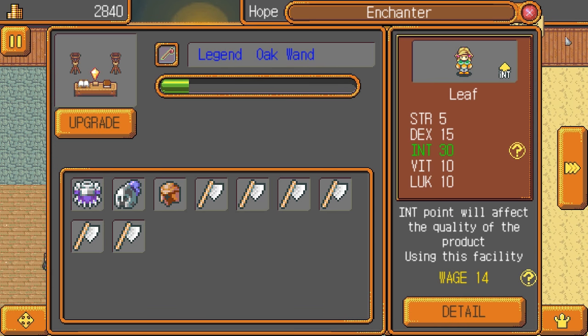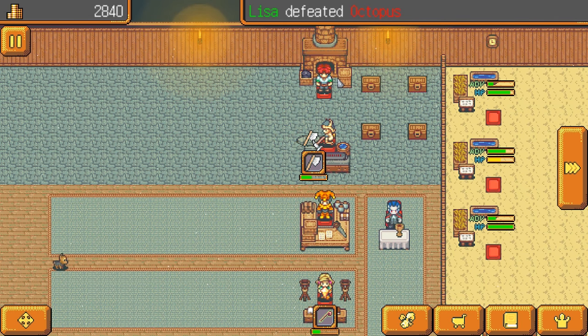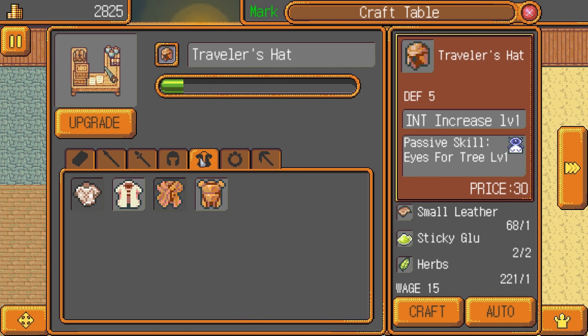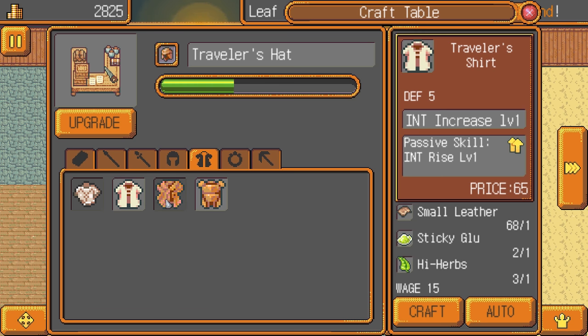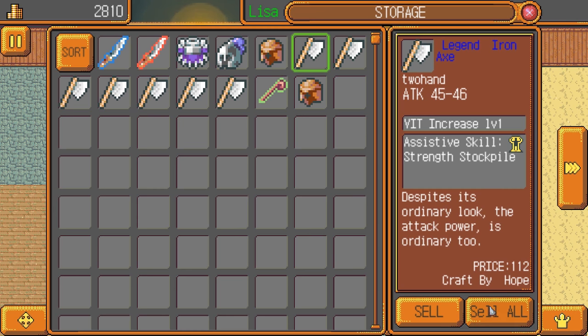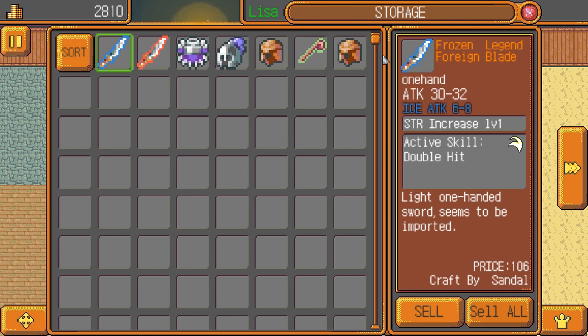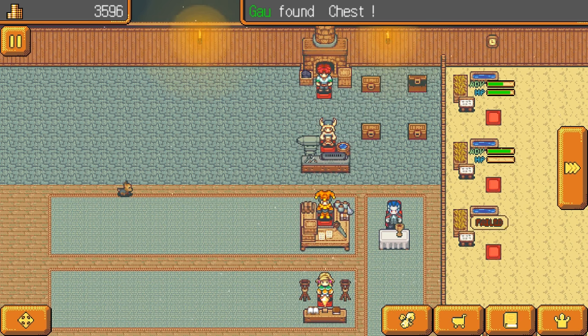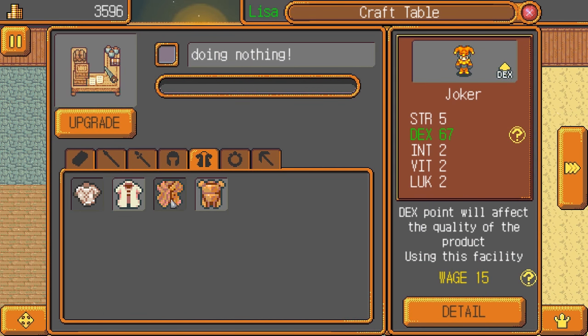It feels like we're supposed to come across the wind element much earlier on in the process here, but we never did for whatever reason. It's a bit of a shame, but whatever. We're almost out of sticky glue — guess we've been making too many iron axes. Made a failure.